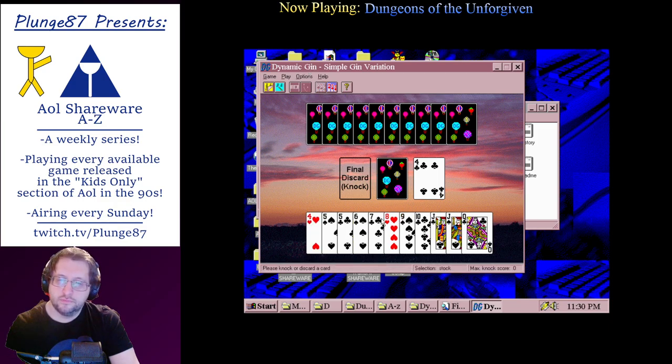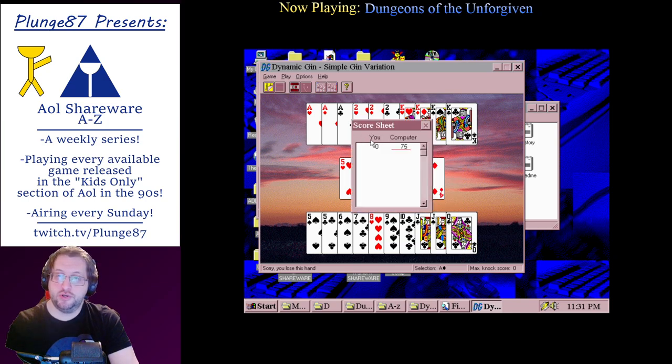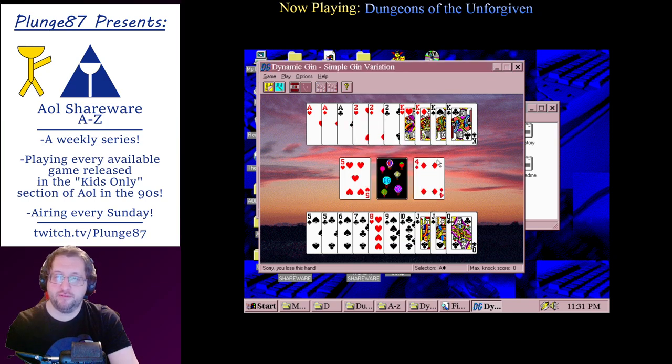We can talk a little bit about different formats and keep track of our pairs. Sorry, you lose this hand — they had like a bunch of kings. Gin! Computer has 75. Well, we'll consider that a loss. That's gin — Dynamic Gin.